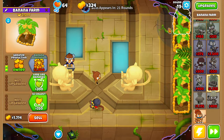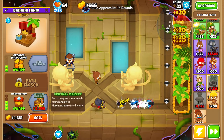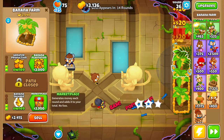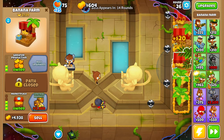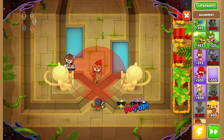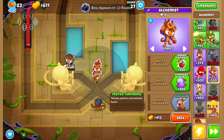Now that we have greater production, let's start grabbing ourselves some marketplaces. Round 22, here's our first marketplace. Round 24, here's our second marketplace. Round 26, here's our third marketplace. Next, we want to grab ourselves an alchemist and place it right here behind our dart monkey.